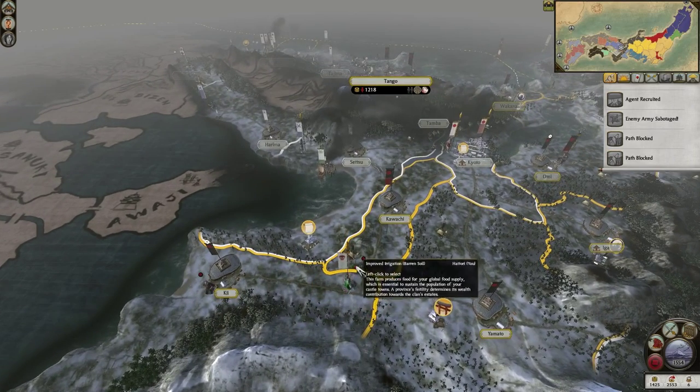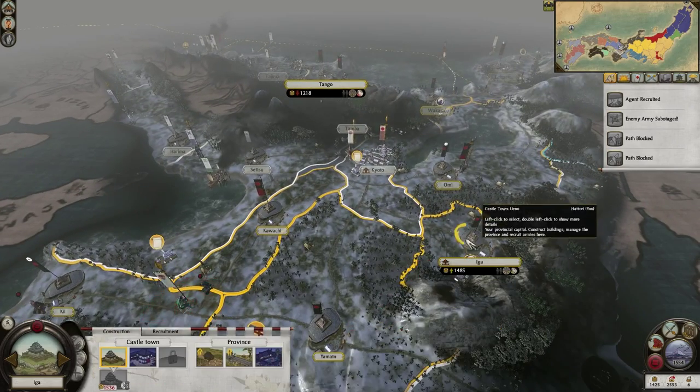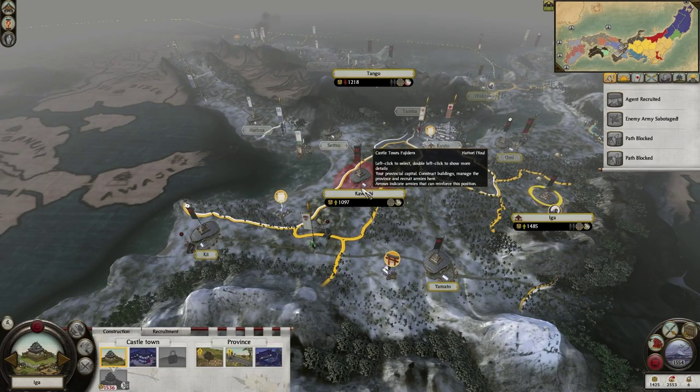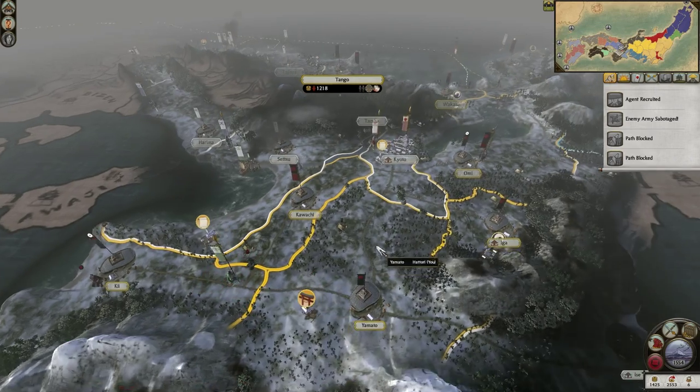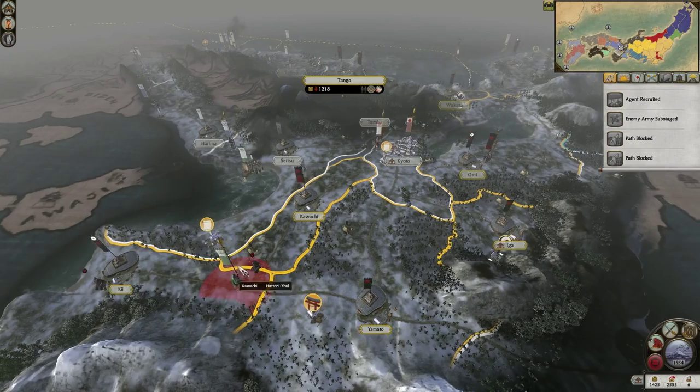5 blocks — yeah, did that myself. So these guys are going to suffer attrition as well, which is great. These 2 ninjas might get there. I need to sabotage them once more if possible, but if not it's not too bad — at least I can take Ki back the turn after, basically.